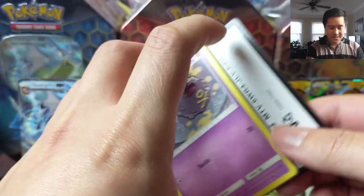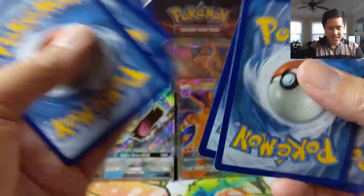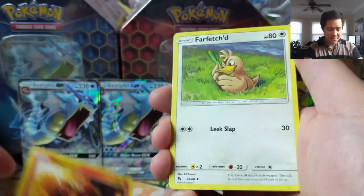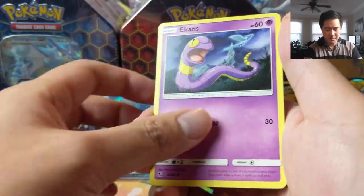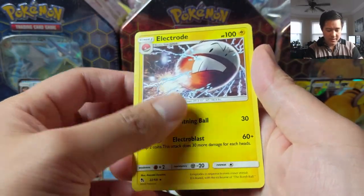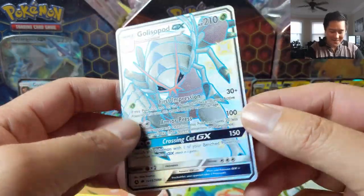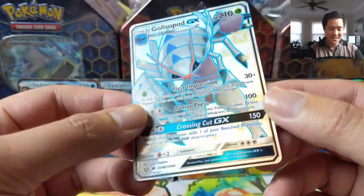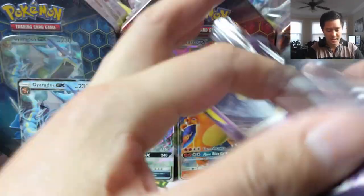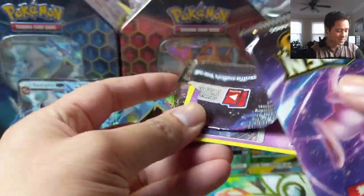There are two fighting regular shinies that we're missing. I think one of them is a Buzzwole — it's weird because the other one I cannot think of off the top of my head. We're pretty sure it's a fighting type based on where it falls in the binder order. We have Electrode — oh, Golisopod GX! This is going to be a great opening, guys. We're only two packs in, we have three hits, and our first shiny GX in Golisopod.